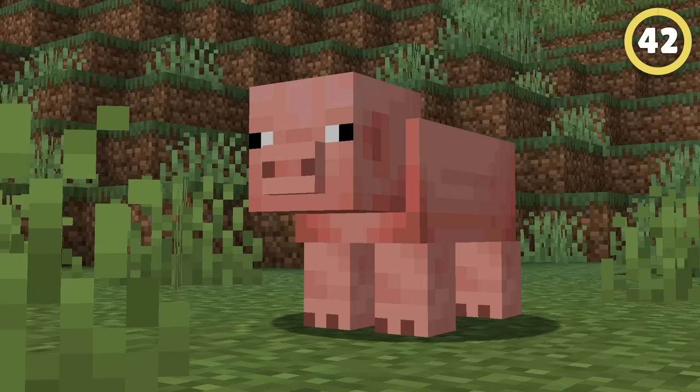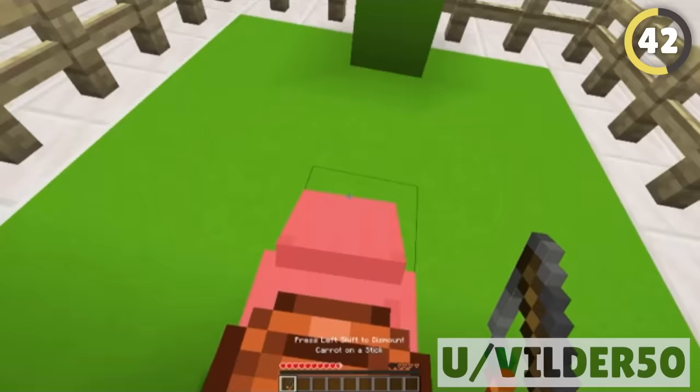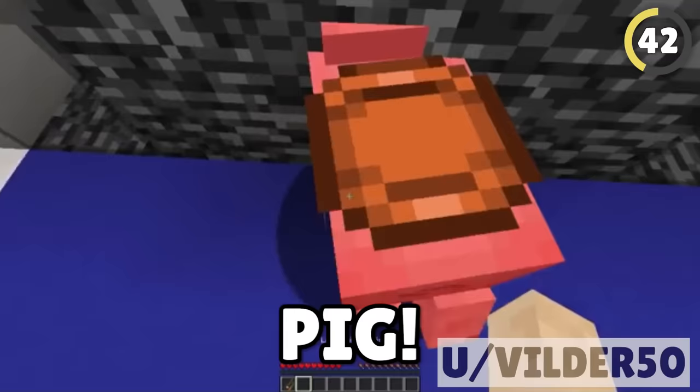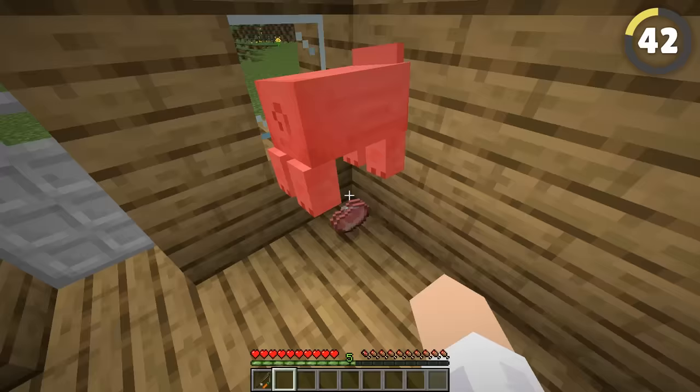This pig can walk through walls. If you ride a pig up to the wall of the base and then get off, you can hit the pig and the brief damage reaction will nudge the pig a tiny bit into the wall. Quickly ride the pig and it will continue going forward, letting you ride right through the wall. Don't worry about punching your pig — just means free bacon in your friend's house.